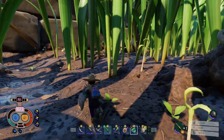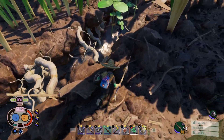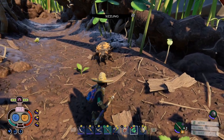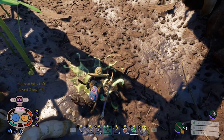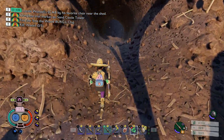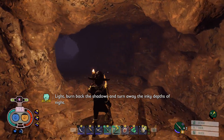There's no caves or anything around here. It's definitely a milk molar though - not up here, is it? It's just this is conveniently in a spot. Let me just double check here - there's spears. Is there a cave here somewhere? Ah, here we go. The dark - is it going to be down here? Oh, burn back the shadows and turn away the inky depths of the night. This is new.